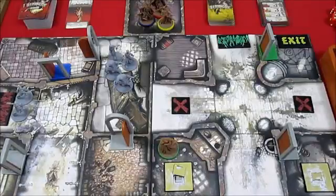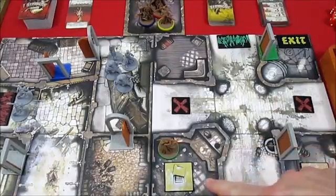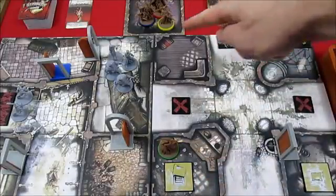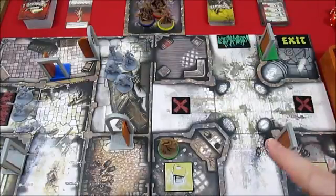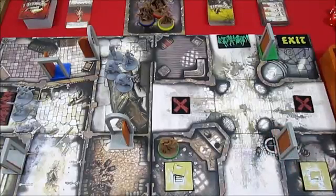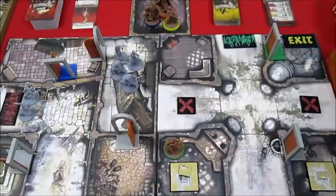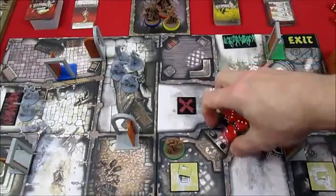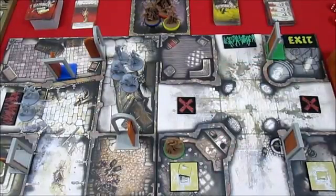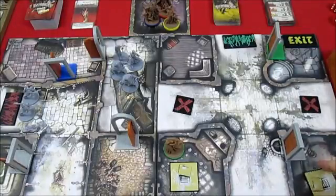For our next turn, Clovis goes first. He's going to try to open the other vault door — this one goes down into the vault and comes up into the exit spot. He has his short swords, which can open a door on a four plus, rolling three dice. He rolls two threes and a two, so his first action is a failure. He tries again and gets a six, four, and a two — this time he succeeds in opening the vault door.